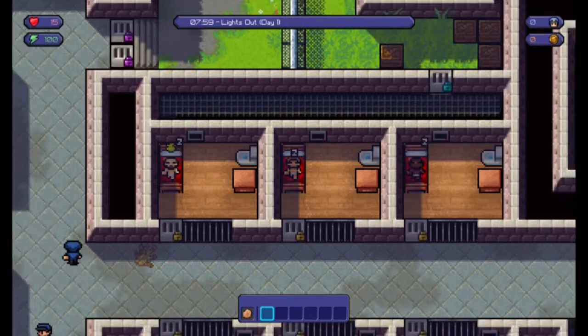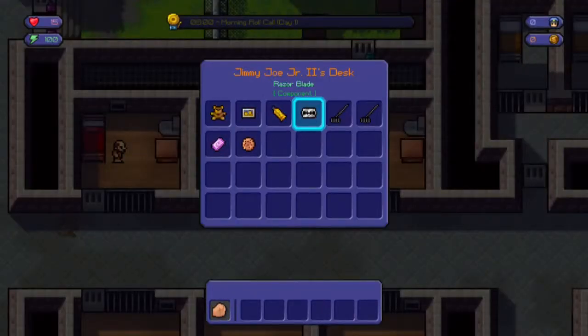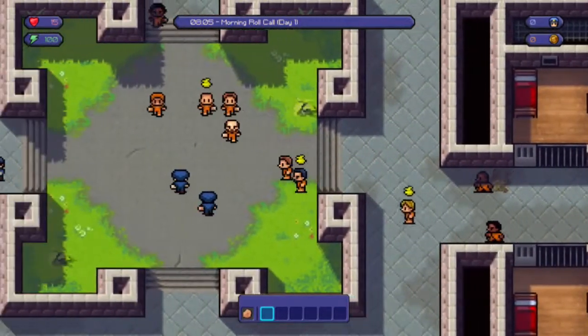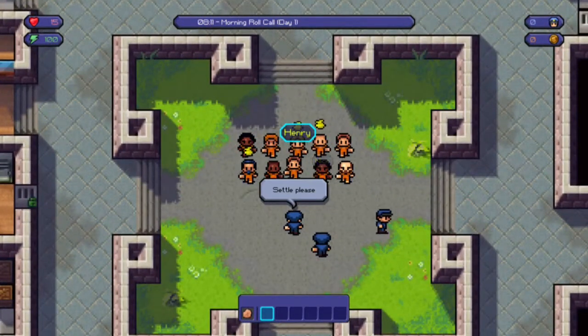Hey guys, welcome back to another video. Today we're playing The Escapists, a game where you break out of a prison. It came out on Xbox not too long ago, and it's been on Steam for a while. I've had it on Steam and it's probably one of my favorite games right now — it's really fun.